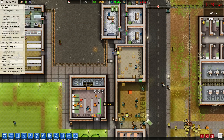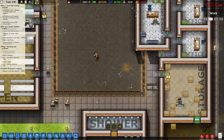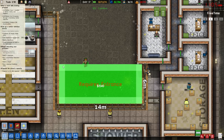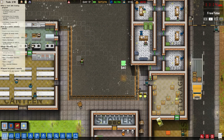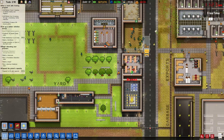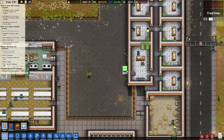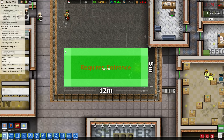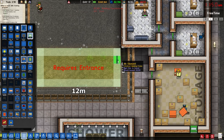I need to build an employee lounge because my guys seem to be very tired all the time. I think I can do it out here. That fence is a pain in the ass. Can I put it over here somewhere? In deliveries? Or storage? How about over here? I'd like to have it in the center area so all the employees can get to it fairly easily. The warden's got a big office — I didn't notice that. I'm worried that this fence is going to cause a problem here. Let's just do this — we're probably okay with that. Let's put a staff door in it right there.